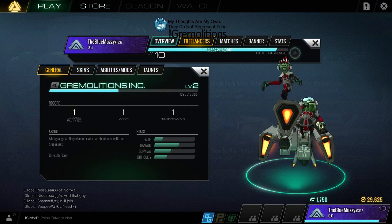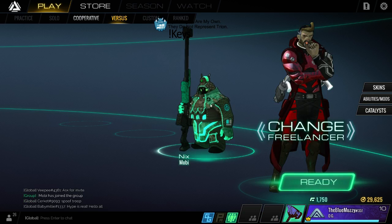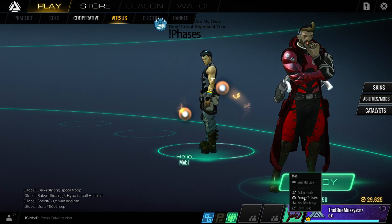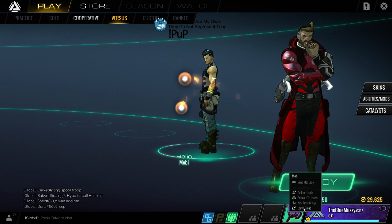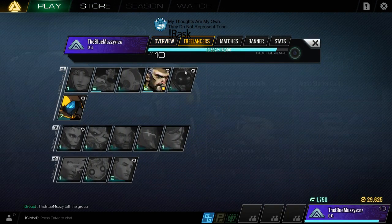If you click on Freelancers it'll show you all the freelancers. This symbol right here means they're free to play right now - this is the free rotation. You can see their level and the role that they play. I own Lockwood and I own Gray, so these two I'm actually capable of playing right now, plus anyone in the free rotation. There are currently five characters in free rotation, which is pretty good, and it changes every week.